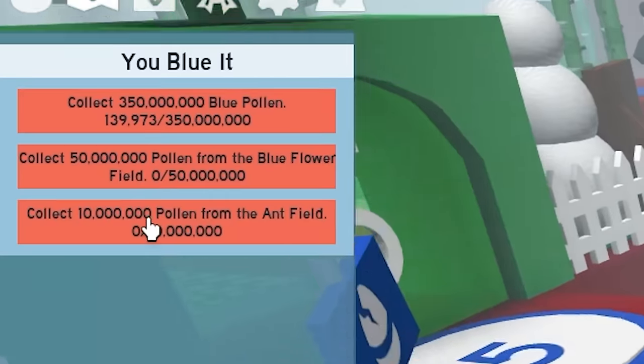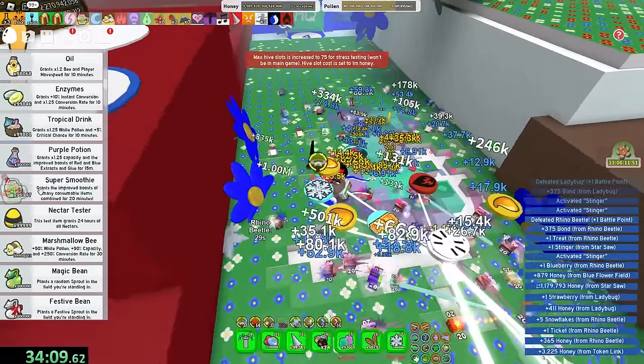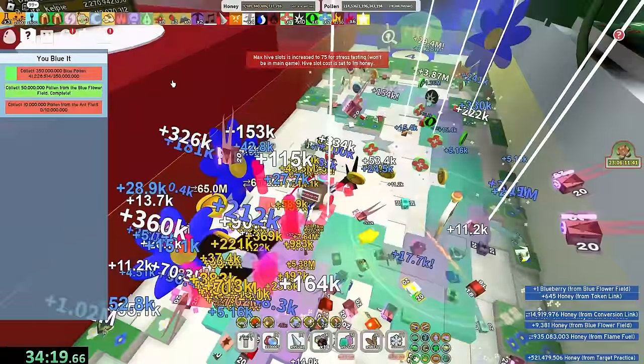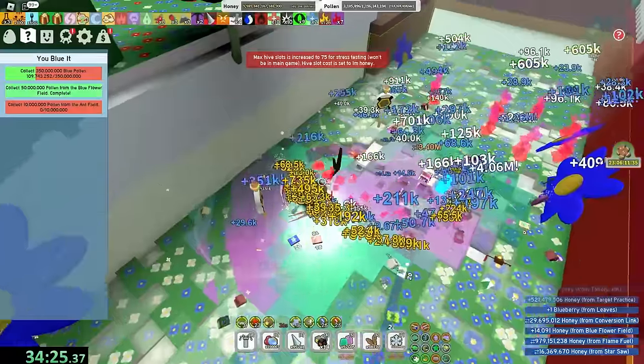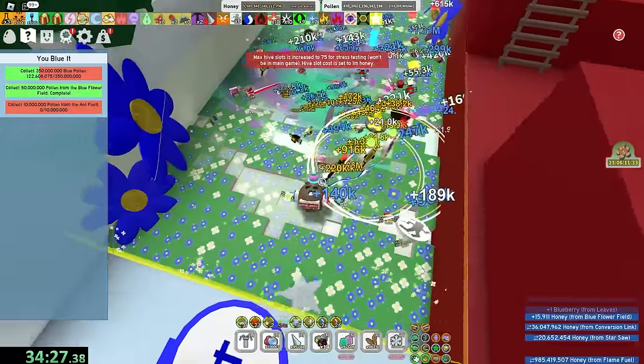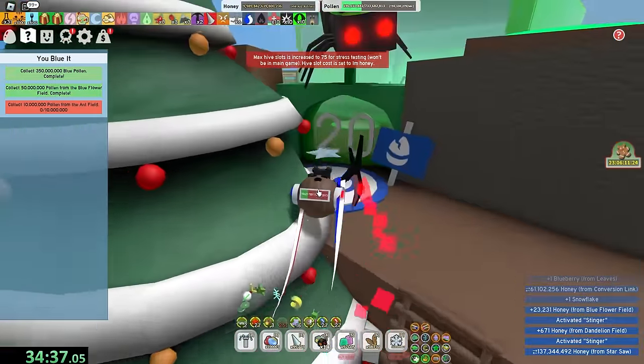Speaking of suffering, ant-field pollen. I hate it. Why do you make me do this? Super smoothie. And marshmallow bee, why not? I somehow have to get blue pollen, so I might as well do it in blue field while I'm at it. This is actual meta blue hive boost, you already know.